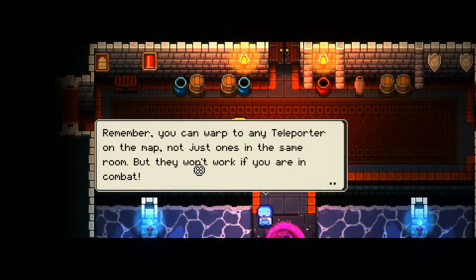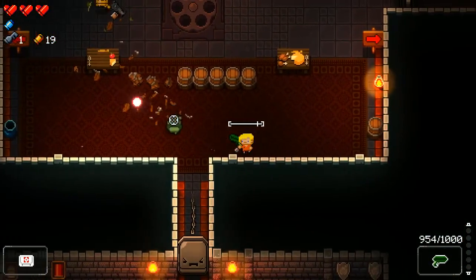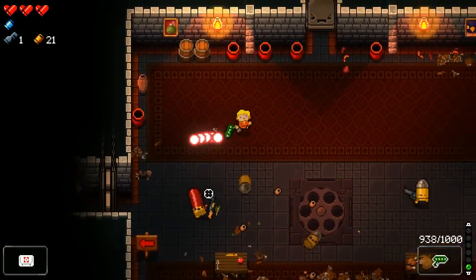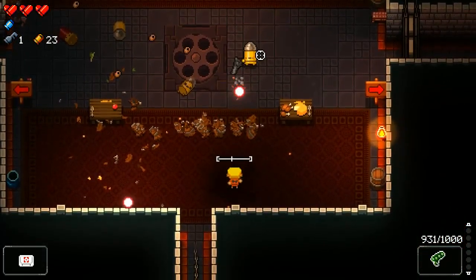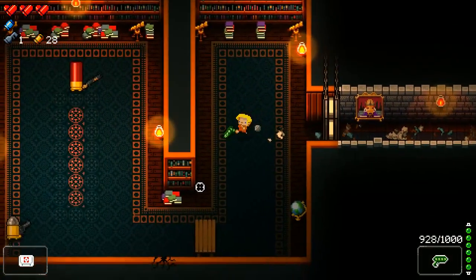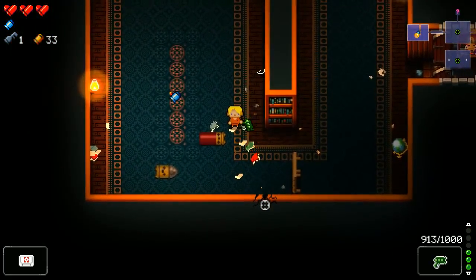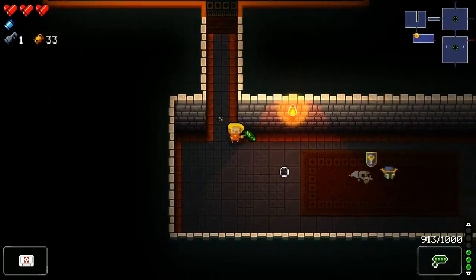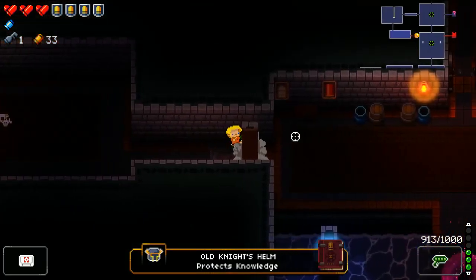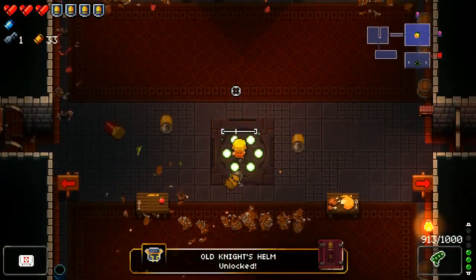Here you can actually see the exit of the secret room — it's on the left side. To reveal a secret room, I'll show you how you can spot them. There's the cracked wall — that's the sign for the secret room. Usually the texture on the wall is different. And now we get the Old Knight's Shield, which gives us two armor, and the Old Knight's Helm, which gives us more armor. Both of them will be unlocked so we can use them or find them in the gungeon.